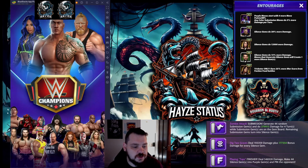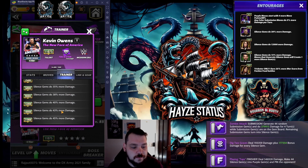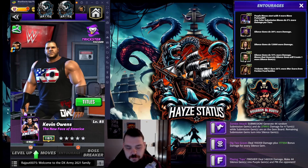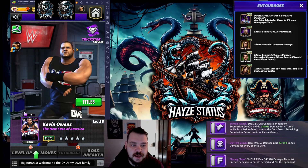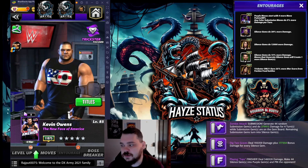I also wanted to show this portion off because I don't think a lot of people know this, but Kevin Owens: New Face of America now goes up to 45 on his silence gem damage. From what I've gathered thus far, looking at all the trainers, this is the best silence gem trainer for people who don't spend a ton of money. I'm sure there's another one that's better, but I have the worst luck when it comes to any sort of polls.